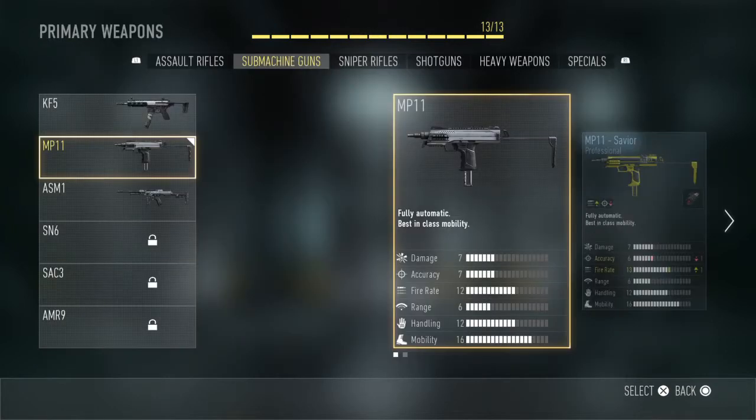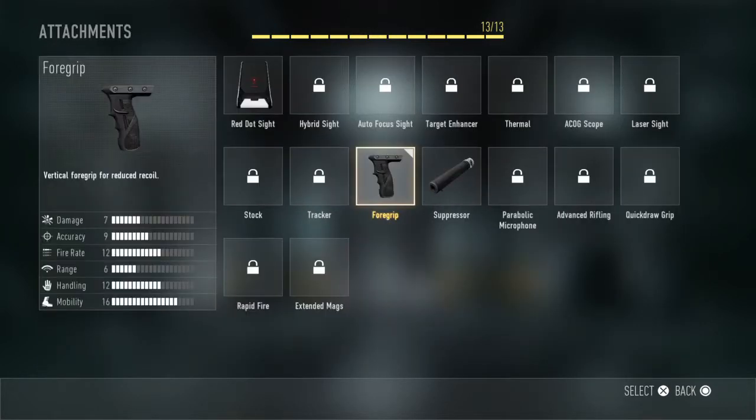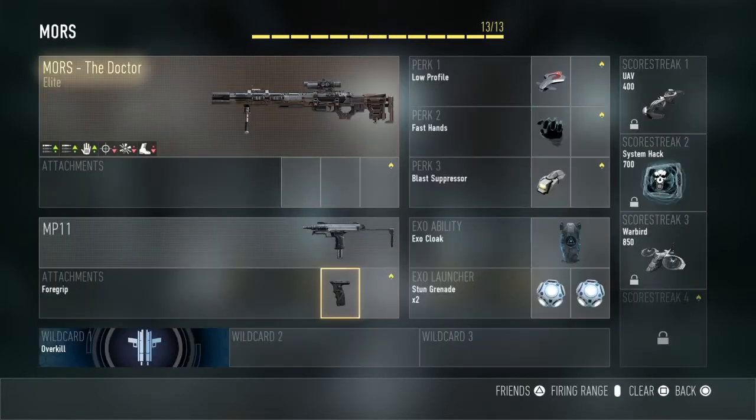That's why you've got Fast Hands — so you can quickly change to the MP11. With that, I'd have a foregrip, so if I'm trying to get a cheeky kill kind of far away, that helps. And if you're having a good killstreak, you can switch to it.